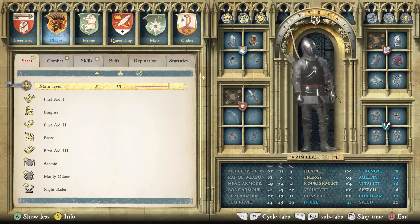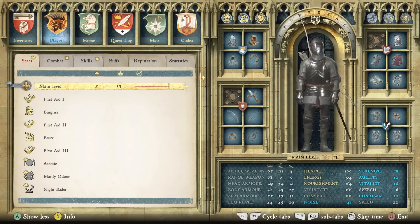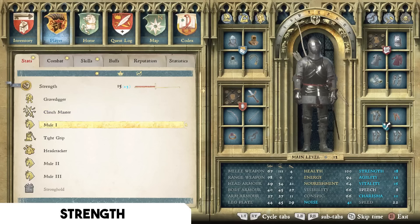The rest of your Main Level perk allocation is completely flexible. There are some that increase strength, charisma, or speech, but those are bare-bones recommendations that are extremely helpful no matter what play style you're going for and will boost your efficiency significantly.